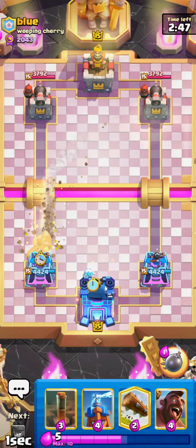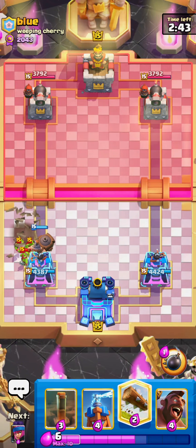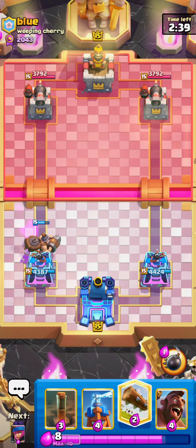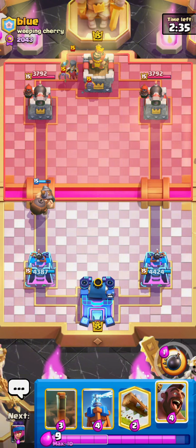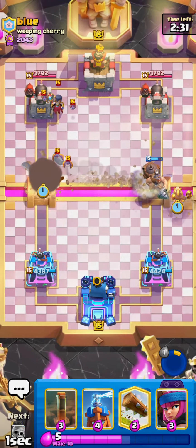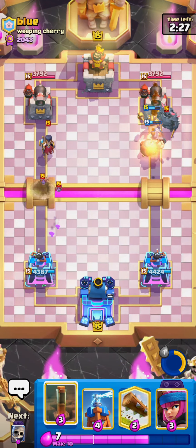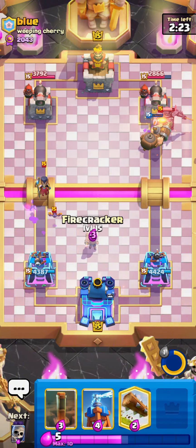My opponent goes for a Goblin Drill first and I managed to catch it with a Mighty Miner. At this point I don't know what his deck is, but as soon as he goes for Goblin Drill, I'm pretty sure he'll go for it in the front. At least higher up, people basically always do that because it's a guaranteed way of getting damage. I decide to use my Mighty Miner ability and go in on the right side, because I know I can use my Firecracker to kill his Night Witch really easily, and then it'll get extra value on whatever he plays.